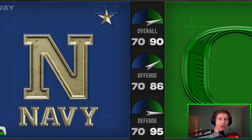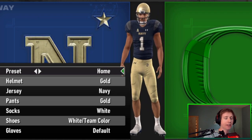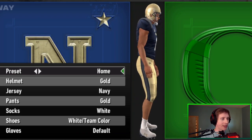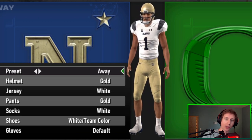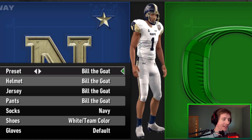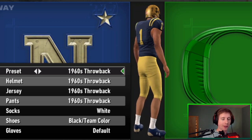We'll skip alphabetical order for a second to go to the other service academy in this update. Navy, the Midshipmen, have gotten some great new uniforms. I think Navy just in general the past few years has had great uniforms, so it's great to finally have those in the game. Their standard homes look very solid — the Navy jersey with the gold pants and helmet. Then the away with the white jersey. And then the Build-a-Goat special ones with the cool logo on the side of the helmet — just classic. Then a throwback where the jersey and pants look solid, but it's the helmet that looks really good — they did a great job making it look weathered.